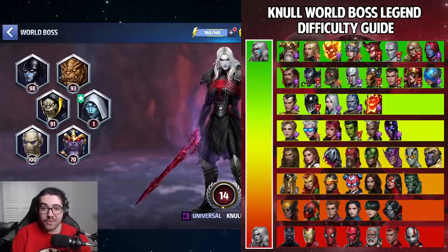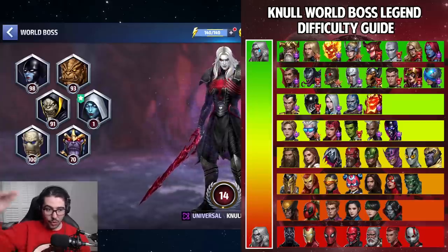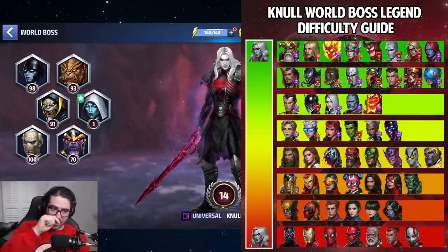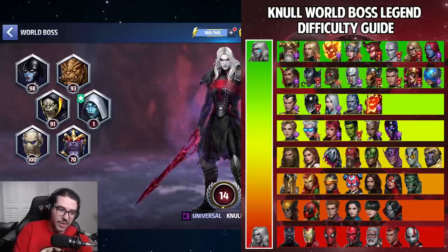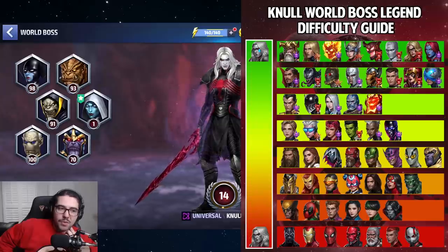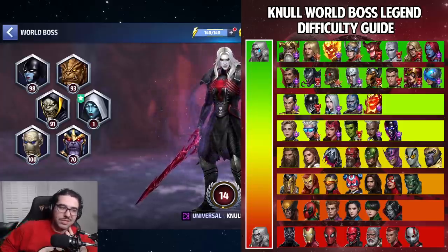Hopefully this list helps you out. If you have opinions or want to give me evidence that certain characters should be moved up or down, I welcome it. I don't have much experience with the characters in the bottom four rows — that's the Thor, Aries, Wolverine, Black Panther row. I've seen people clear stage one with Bullseye, Gwenham, Red Guardian, and maybe Thanos, but they're taking the full five minutes and have really good builds, which is why they're at the bottom versus the top characters that can push way past stage one.